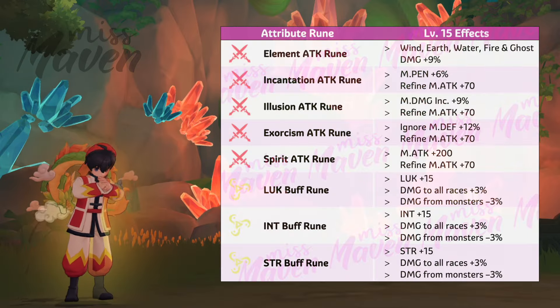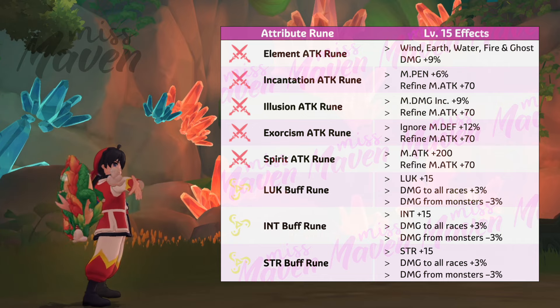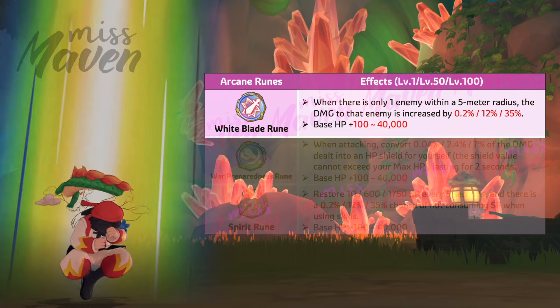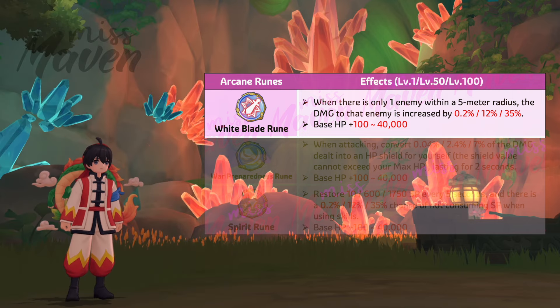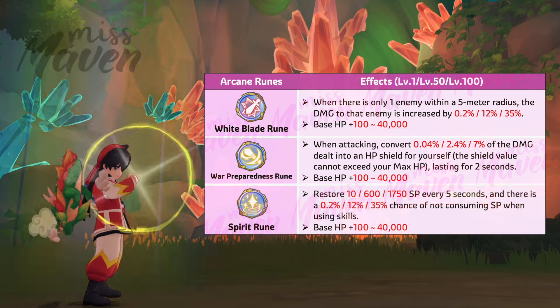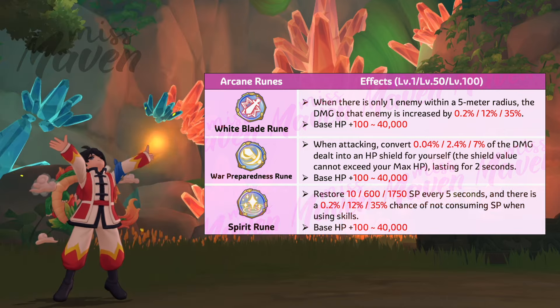For attribute runes, prioritize leveling up the following for improving damage. As for the Hurricane rune, I recommend getting the White Blade rune for boosting final damage when there is only one enemy within 5 meters, the War Preparedness rune for extra shield, and the Spirit rune to prevent running out of SP during long fights.